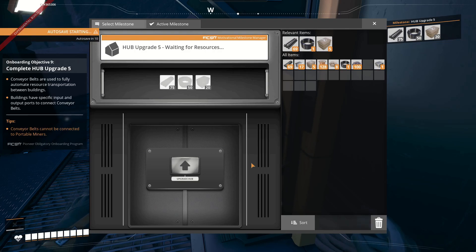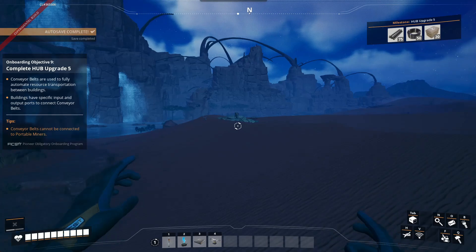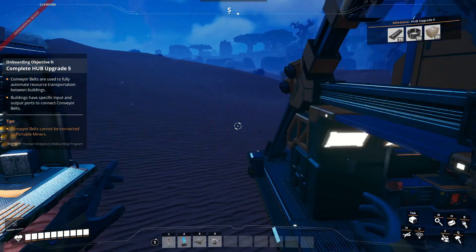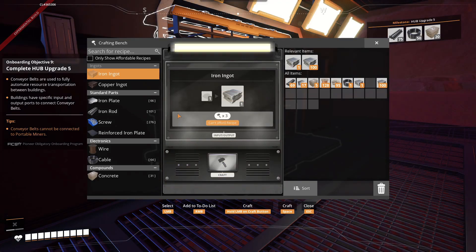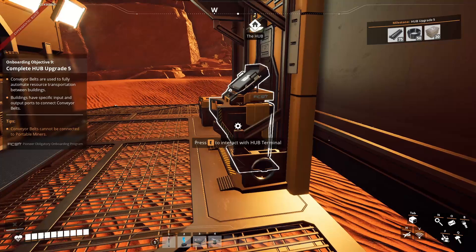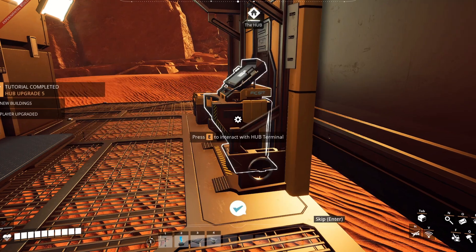We've got to start building stuff and collecting resources to get all that stuff made. So off we go to collect resources, and we'll pick up some copper and some limestone, and we'll quickly whip up some iron ingots, and some iron rods, and some cable, and some concrete. We now have almost enough — just enough. Wow, that was quick. Upgrade 5.